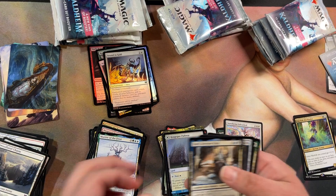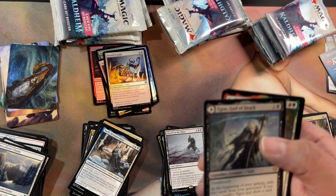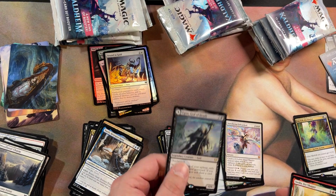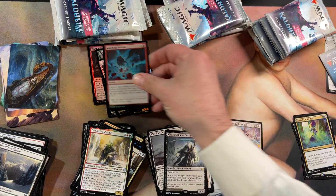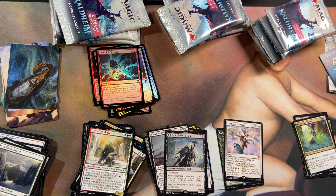This pack had a lot of commons compared to the others. Uncommon, and I do have a Blood on the Snow. Got two rares — Egon, God of Death, who also flips to become Throne of Death. Then an uncommon and another foil common. I don't know if signed art cards are worth anything, but it's cool. He's actually one of my second favorite artists with some really cool stuff.